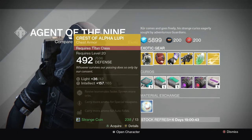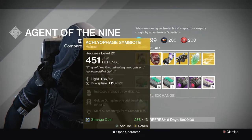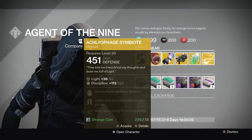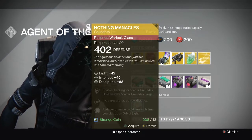He does have some new stuff. So he has a Crest of Alpha Lupi for the Titan. He has the Symbiote for the Hunter — an awesome helmet if you're a Hunter and you want that, definitely pick that up. And he has a new one: the Nothing Manacles for the Warlock. Those are sick.